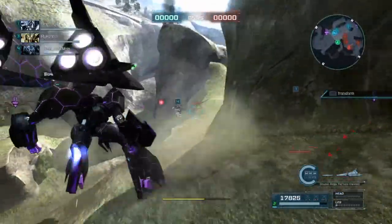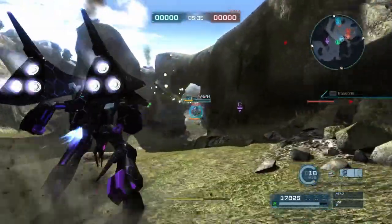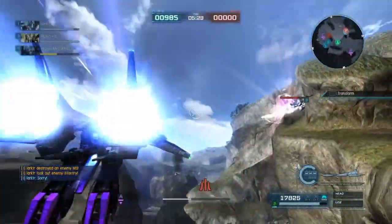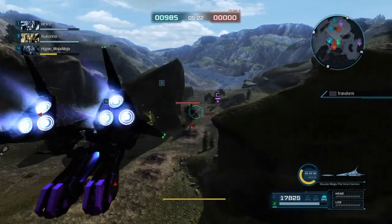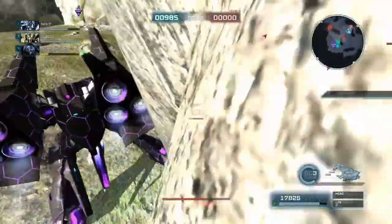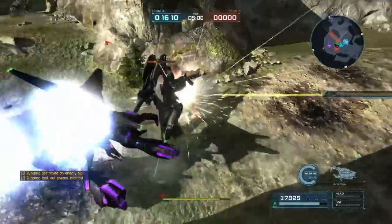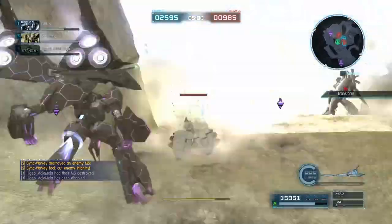Learn your combos, learn your stun values. The Vulcans are 7% stun value, so you can stun in 15 hits. Combine that with your missiles at 20%, and the transforming missiles at 7%. The particle cannon charge in mobile armor mode is 15%, and full charge particle cannon in mobile armor is 70%. In mobile suit mode, the particle cannon is 80% full charge and 40% uncharged.